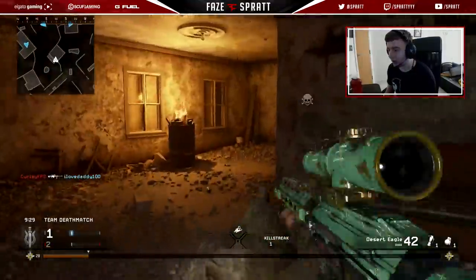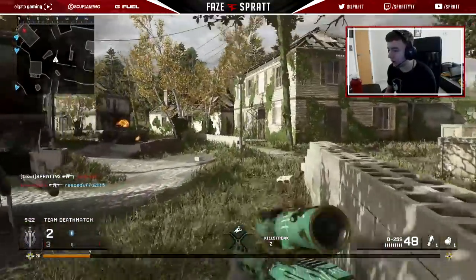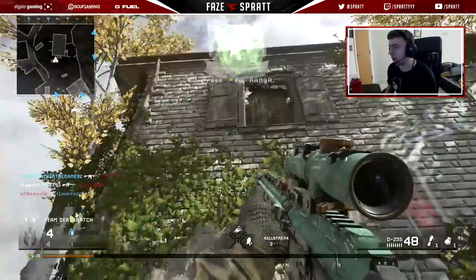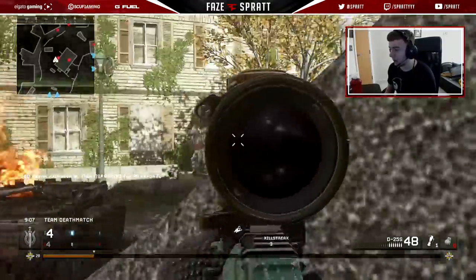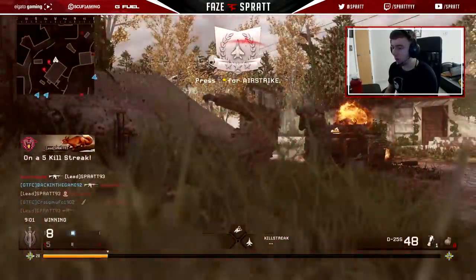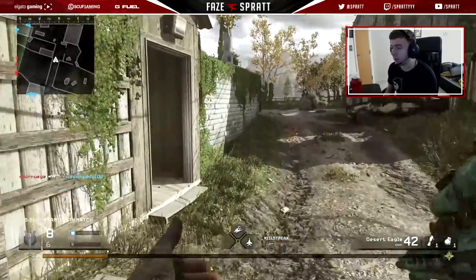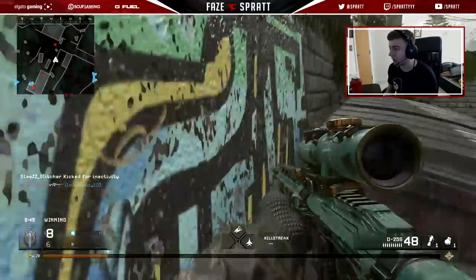It kind of reminds me of the RSAS from Modern Warfare 3, the way it looks. I don't know if you guys remember that gun, but it was a semi-auto gun. And this is semi-auto as well, but you've got to aim high to get these one-shots. It's a little bit stronger than a Dragunov or an M20 Ward or something like that, but it's not as strong as a Barrett — and that's the problem here. There's like no recoil to it. It's a pretty powerful gun, but you've just got to aim high. I'm going to get a lot of hit markers when I'm aiming at the lower region, but as soon as you aim high, you're going to get those one-shots. We've got to take that into consideration when using this gun.